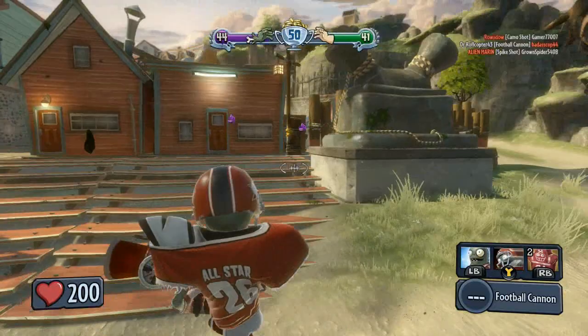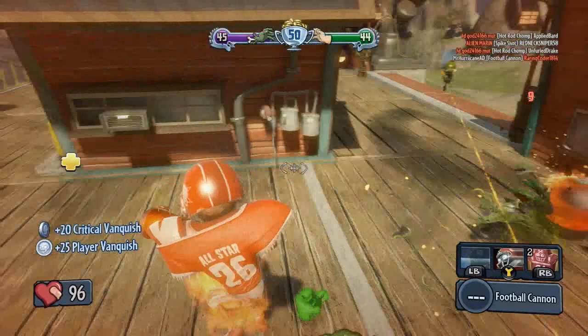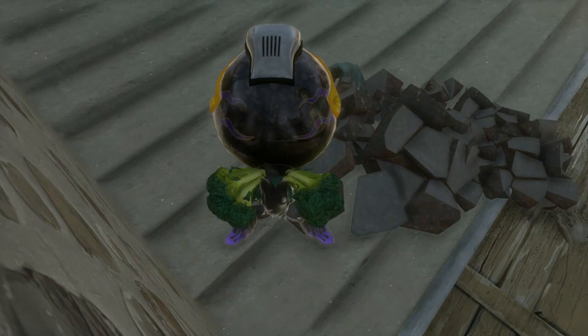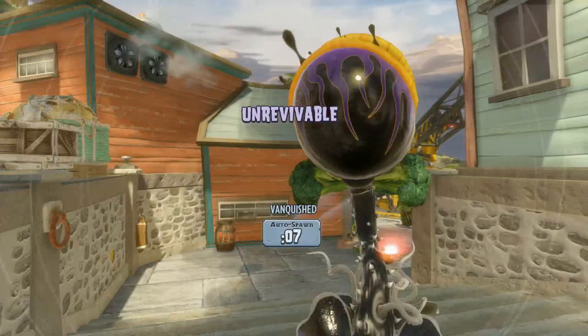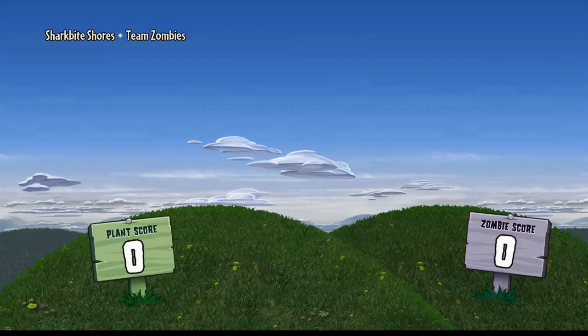I'm trying to get them to run into the Imp Punt — nope. I see a cactus up there. Where'd you come from? You're down. There's another one. Mario already ruined cacti for me and now this game is going to make me hate them even more. They need two to win, we need three. We can't die. Two to go for both sides — they got it. And there's the first loss of the series.